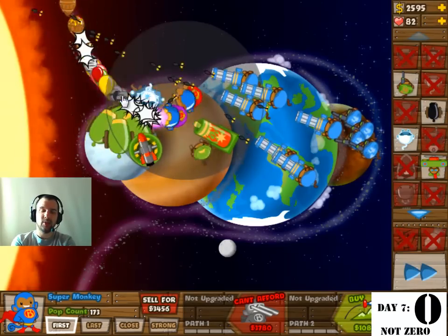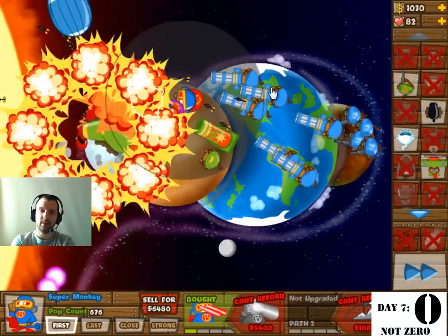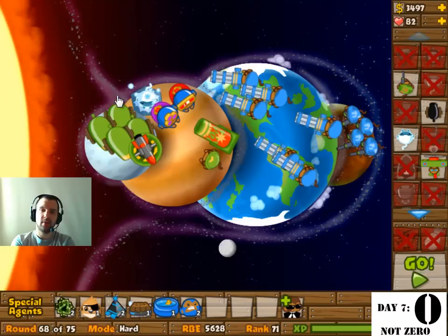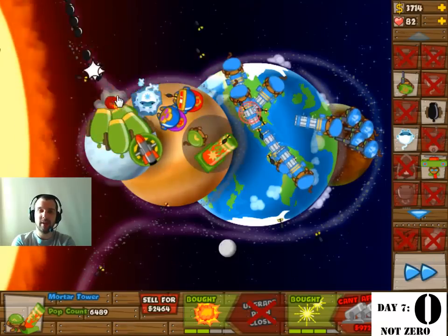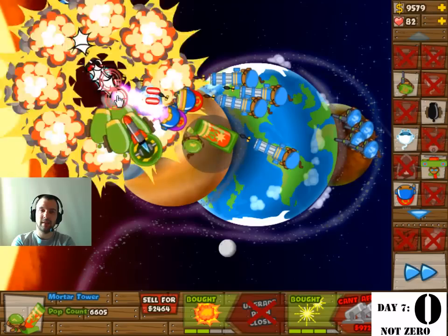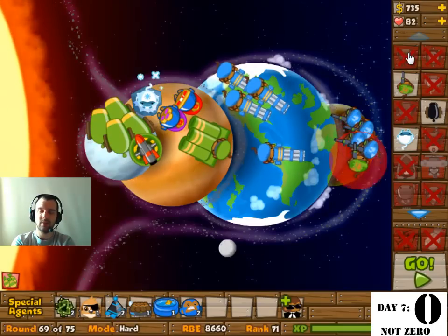The second super monkey is going to be upgraded to 3 and 2. The other super monkey is 3 and 0 for now, eventually 3 and 2 as well. I have one frost tower — I don't think it actually does much but I threw it in there to try it out, which is what I do in daily challenges.